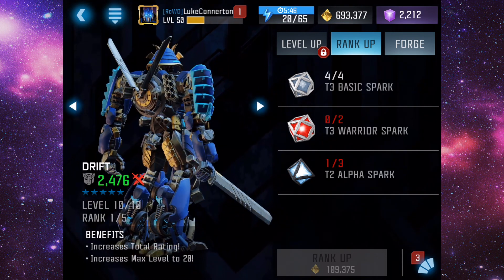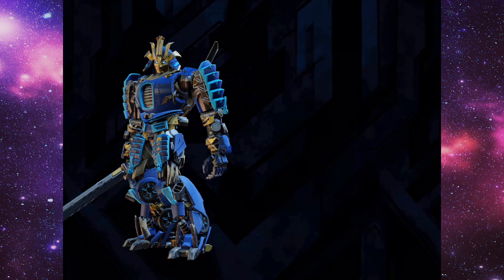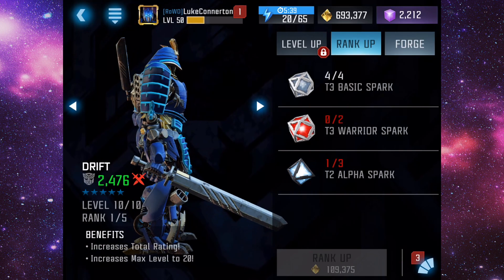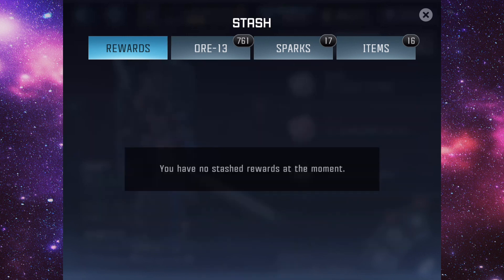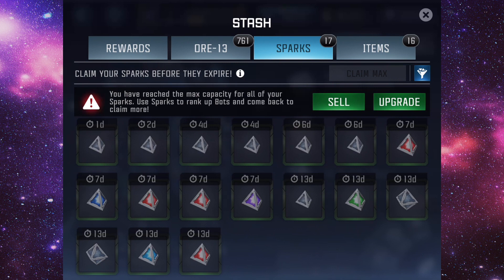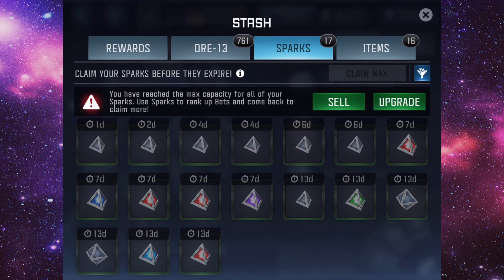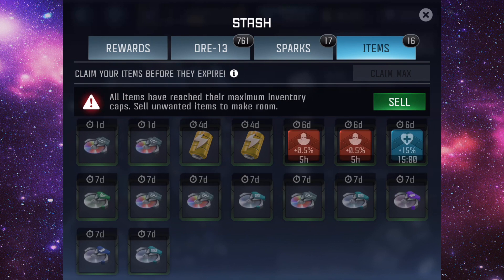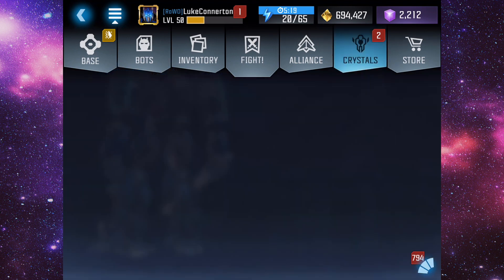As you can see, we need the T3 warrior sparks and also tier two alphas. I want to check what sparks I have — I don't have any tier threes. I have a ton of boosts and stuff especially for alliance war, we'll have to do that at some point.